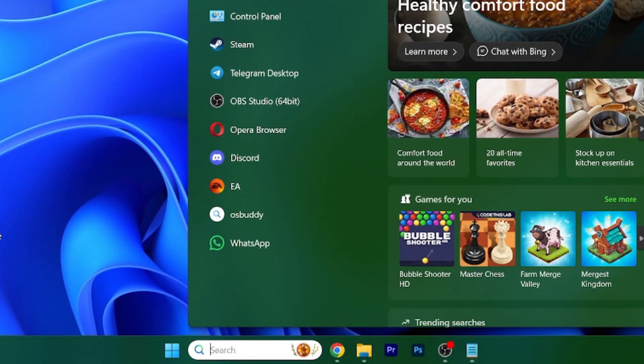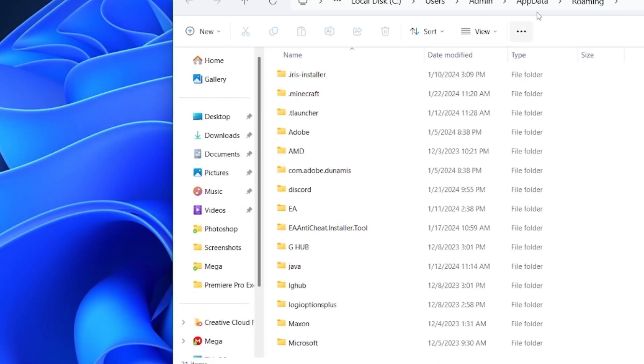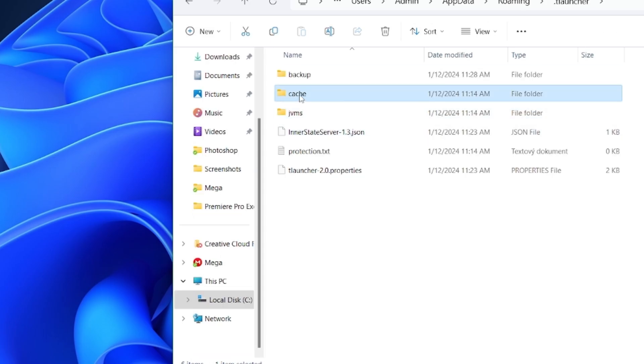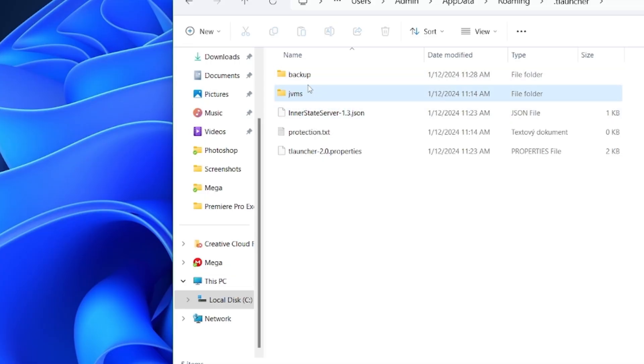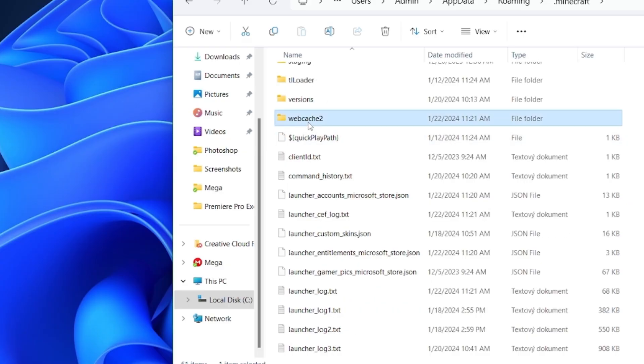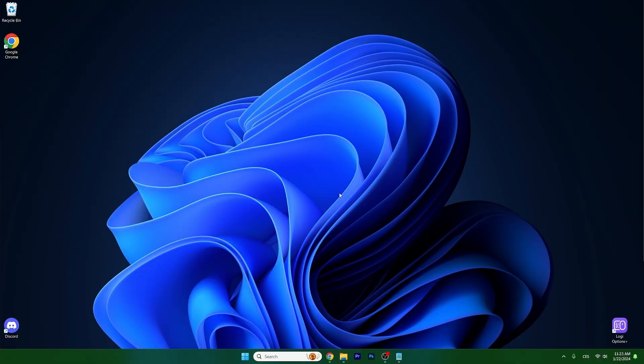Go to the Windows search bar, type in %appdata%, and hit enter. This will open up the Roaming folder, and in here you can find the .tlauncher folder. Click on that and make sure you delete the cache folder. Then go back and go to .minecraft and do the same — you need to delete the webcache2 folder. When you've done this, you can go to TLauncher or Minecraft and you should see that it's working.